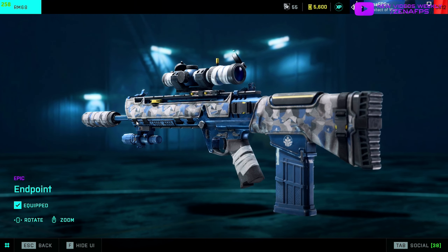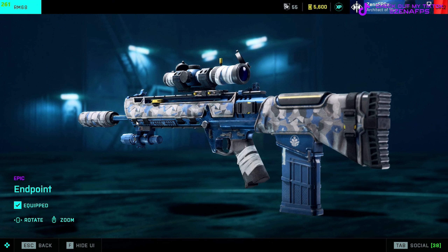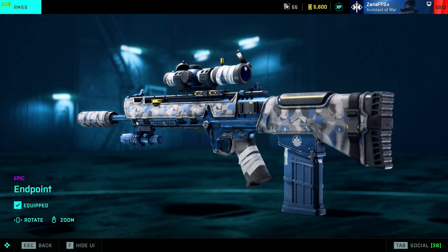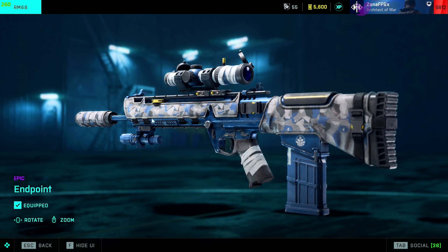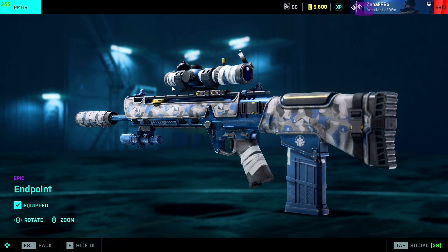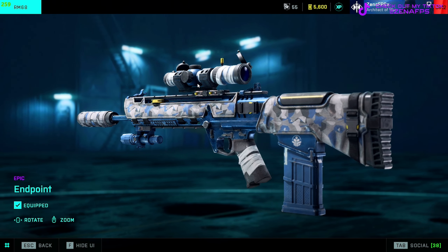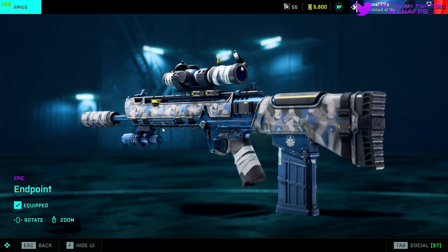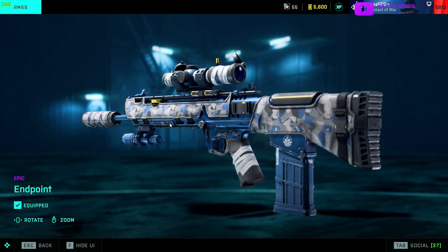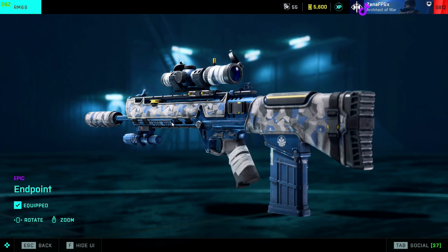For the cosmetic challenges — for those of you who are unsure of how this works — we basically build the weapon based on the particular skin and the way that skin changes the attachments. All of this is strictly visual; it doesn't actually benefit the weapon in any way. For this weapon, I can only find the scope and the barrel that actually changed. The scope is the Raven 4X, the barrel is the wrap suppressor, so those go with the skin. I had no luck finding an underbarrel that matched, so I just threw on the laser sight because that's what I enjoy using.